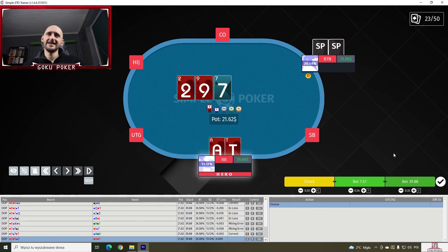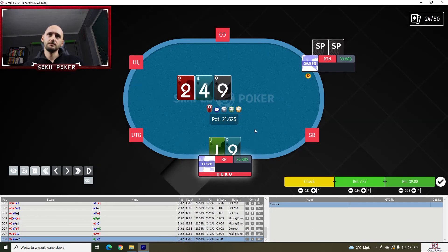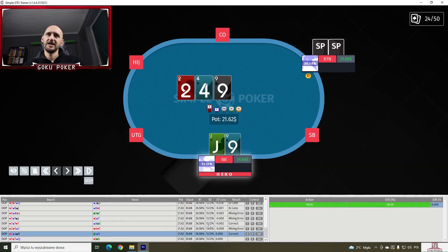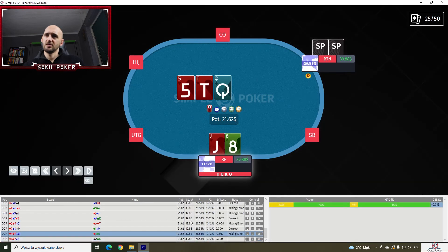Ace-10 suited on a 9-7 — we're gonna check like 5% here, just for the heck of it. And no, we should actually be checking more — 18.5% here. Jack-9 off on a 2-4-9 — we are continuing 100% here. And the solver agrees. Jack-8 off on a 5-10-Queen — I think we're gonna have like a 30% check here. And it's not right — just 10% check.